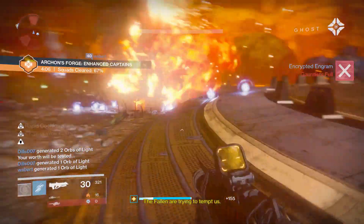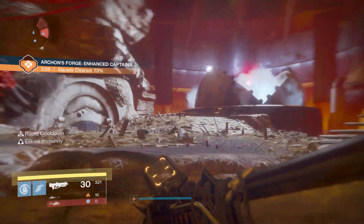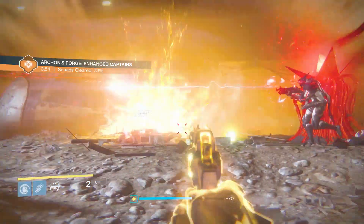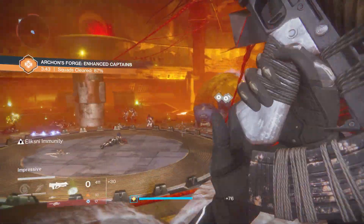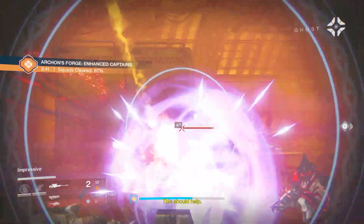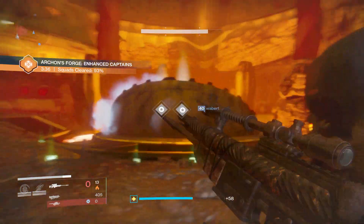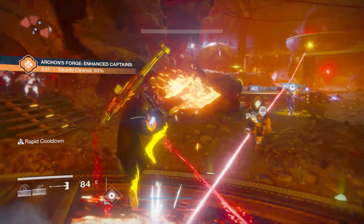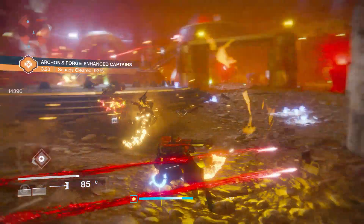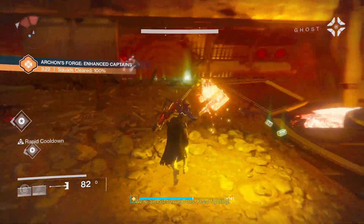They've removed the silver dust cost to apply Iron Lord, Trials of Osiris, and heroic mode raid armor ornaments. So now silver dust does not have to be applied when using an ornament - you literally just have to have the ornament. That means you don't have to go around dismantling stuff you actually want, like ornaments for the Bad Juju. Pretty awesome.